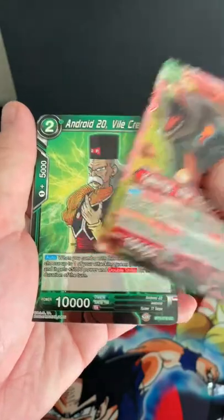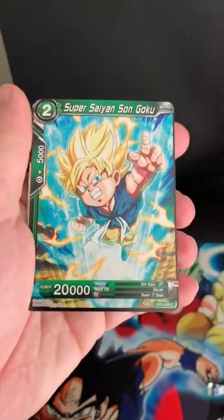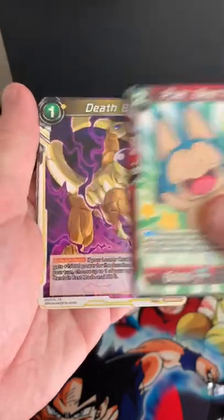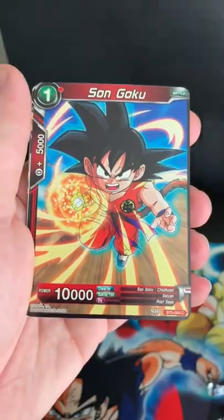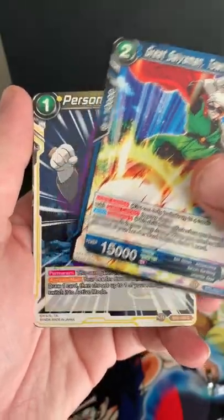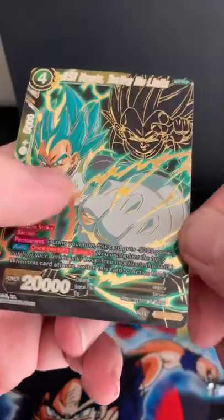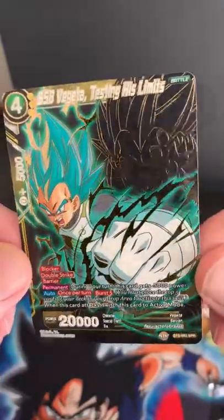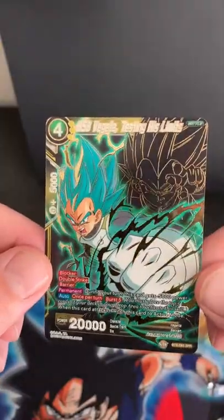Next pack: Yamcha, Android 20 Vile Creator, Baba, Champion's Leader, Super Saiyan Sound Goku, Pilaf, Puar, Death Ball, Dragon Ball, some Goku card, Great Saiyan Man, Personal Ambition — and the SPR, special rare Vegeta! That is a pretty card. Awesome, so far an SR and an SPR.